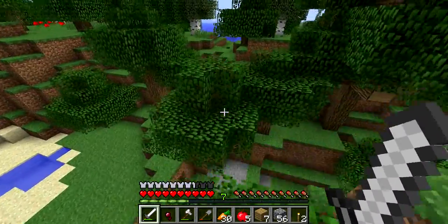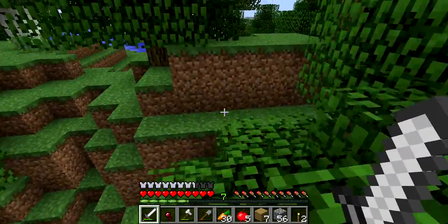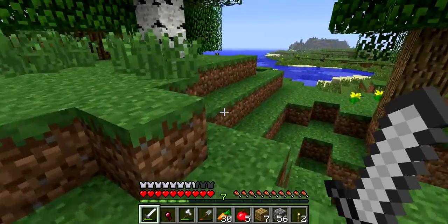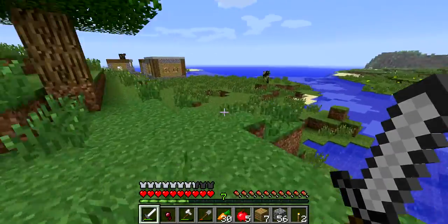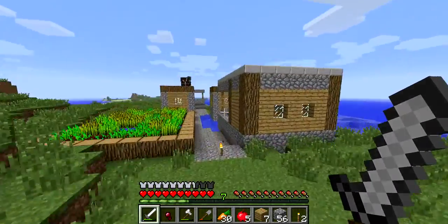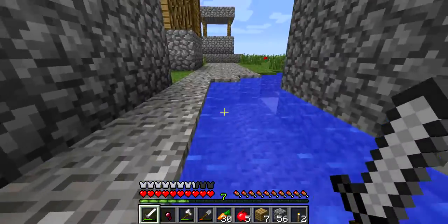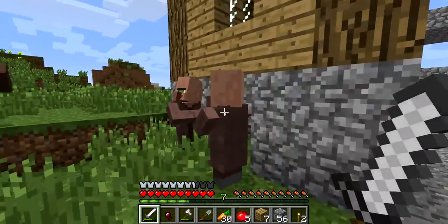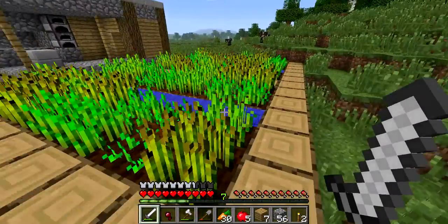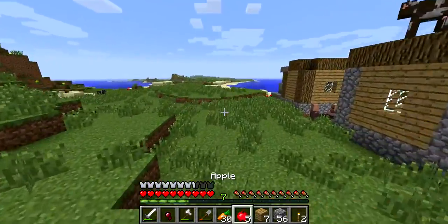Local cows. I'm just going to go to the village real fast — it's right over here. Just got to maneuver. Parkour, whatever. This is the local village, local people that are actually humans. I already looted the blacksmith's chest. I need to, like, build a dorm room for them or something. That's all I have to show. See ya.